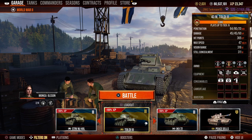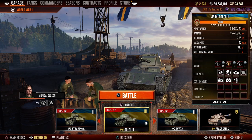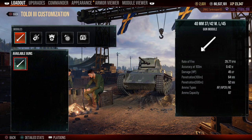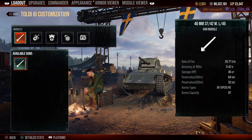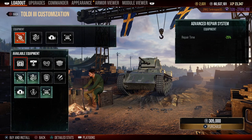Standard AP gets 64mm of penetration, APCR gets 80mm of penetration, and HE gets 20mm. Alpha damage is 45 for both AP and APCR, and around 60 for HE. Hit points is 365, max speed is 47 km/h. Since this is a premium tank, it only gets one gun — a 40mm with a rate of fire of 29.77, accuracy at 100 meters of 0.42, and it can carry up to 87 rounds.